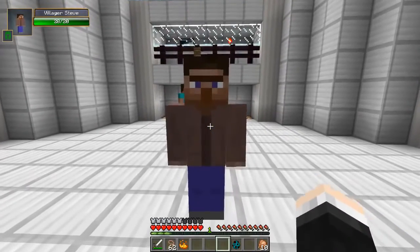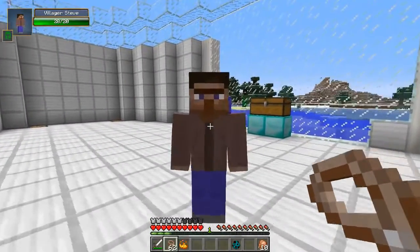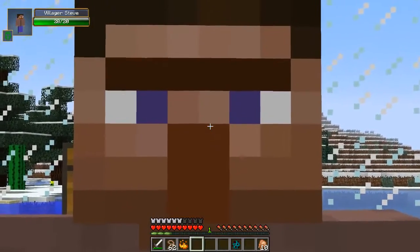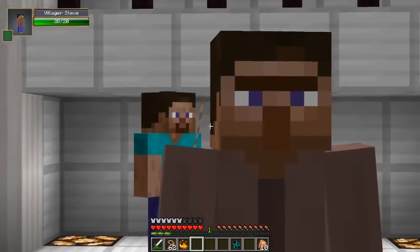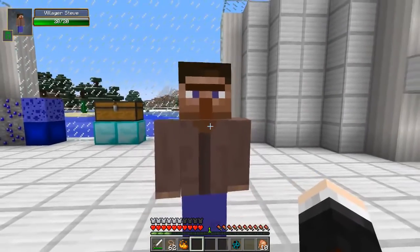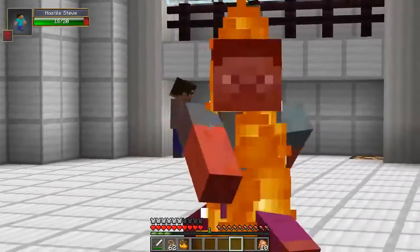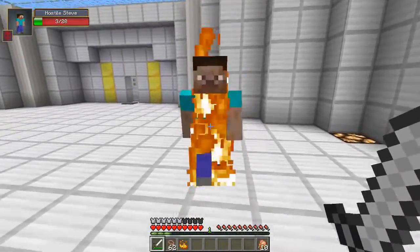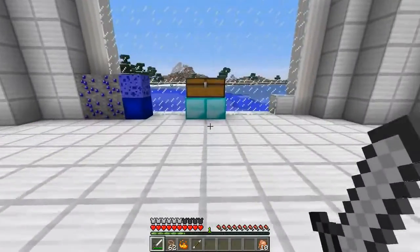Villager Steve is up next — look at him next to his normal Steve friend. I can't trade with you. These guys don't do anything but look serious. Compare him to Normal Steve — there's Normal Steve and there's Villager Steve, a beautiful specimen. This is what Treros would look like as a human! Next up, hostile Steve — he looks a little bit ill, he will burn in sunlight, and he will attack you. He drops arrows.